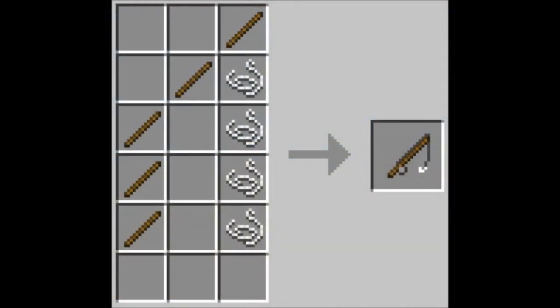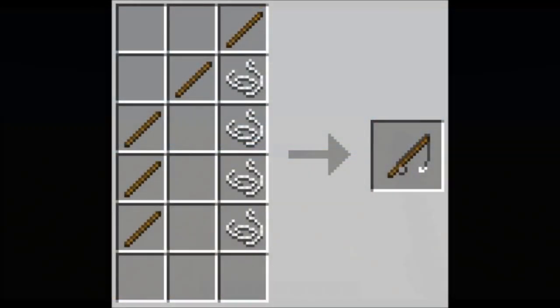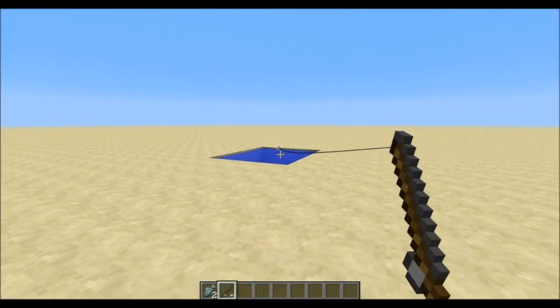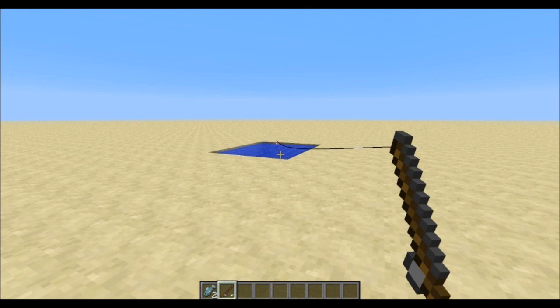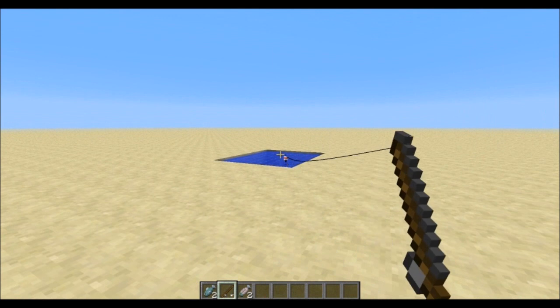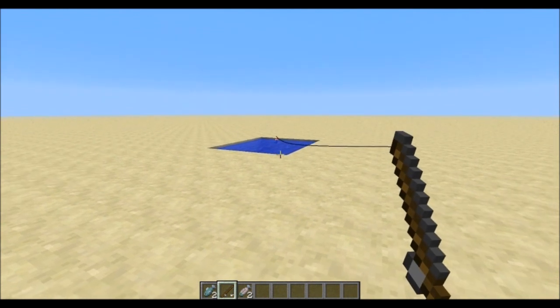Furthermore, we have an extended fishing rod. It will catch fish twenty percent faster, has fifty percent more durability, and throws its hook fifty percent faster than a normal fishing rod. As a little bonus, it also has a fifty percent chance of catching cooked fish instead of raw fish.